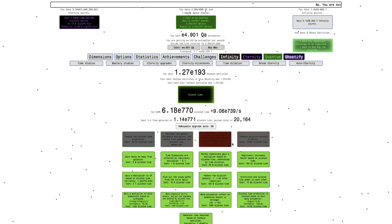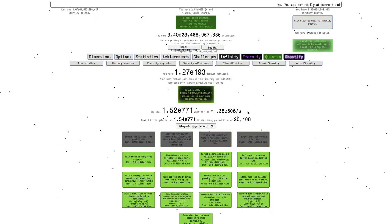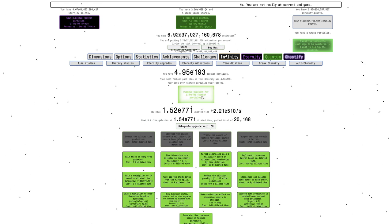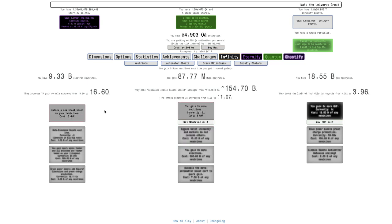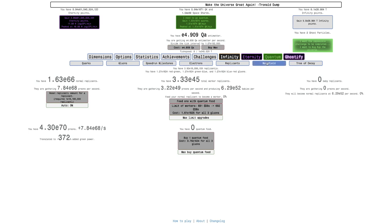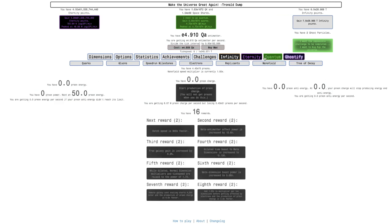There's another triple the amount of tachyon particles gained upgrade. So it's already OP. Unfortunately I lose all my prions, but I'm still at E70 prions, which is far higher than I ever was before. And I still keep the replicants. Not only that, this upgrade also boosts my prion charge production, which means that nanofield is going to be a lot faster.